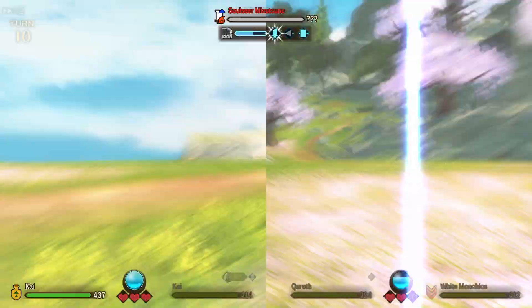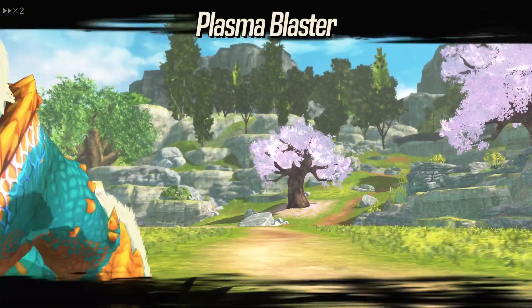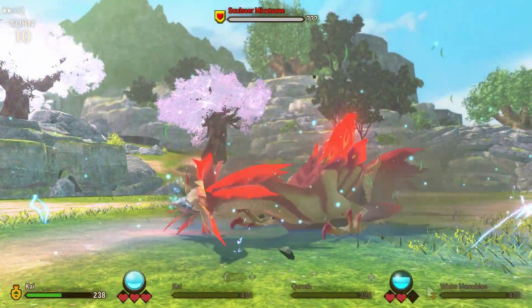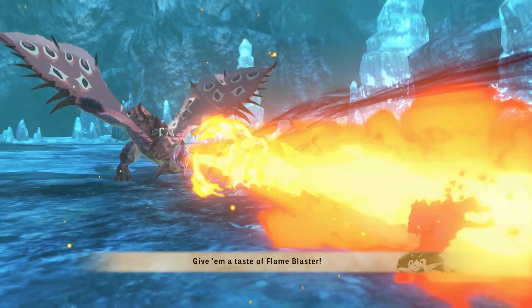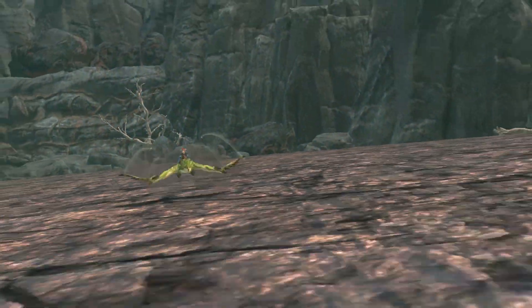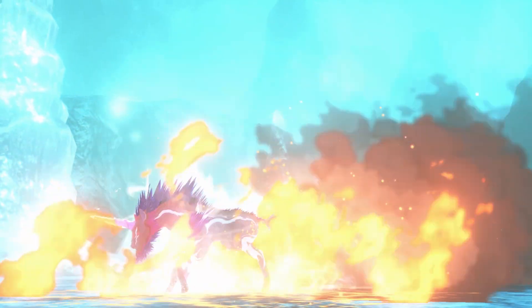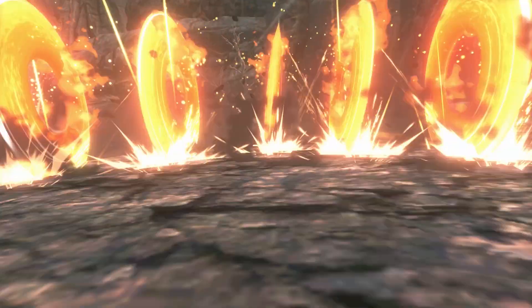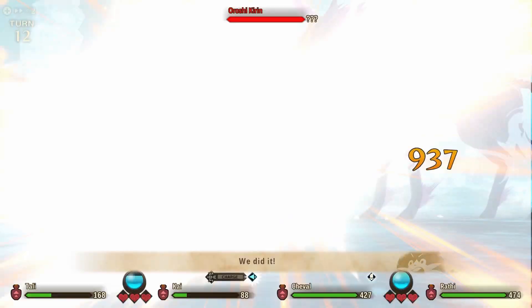Which is a little bit of a pain if you like to play solo. For quick tips on these monsters: Solseer Mitsuzune is weak to thunder much like the normal Mitsuzune, Elderfrost Gamoth is weak to fire, and Orochi Kirin is also weak to fire. As always, they change up their attack patterns going from technical to power to speed all the time, so it's going to take some time to learn their movesets.